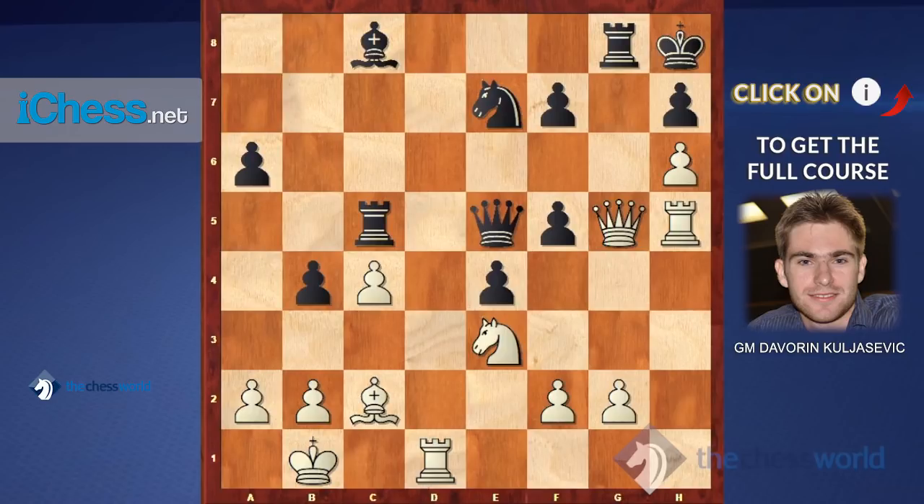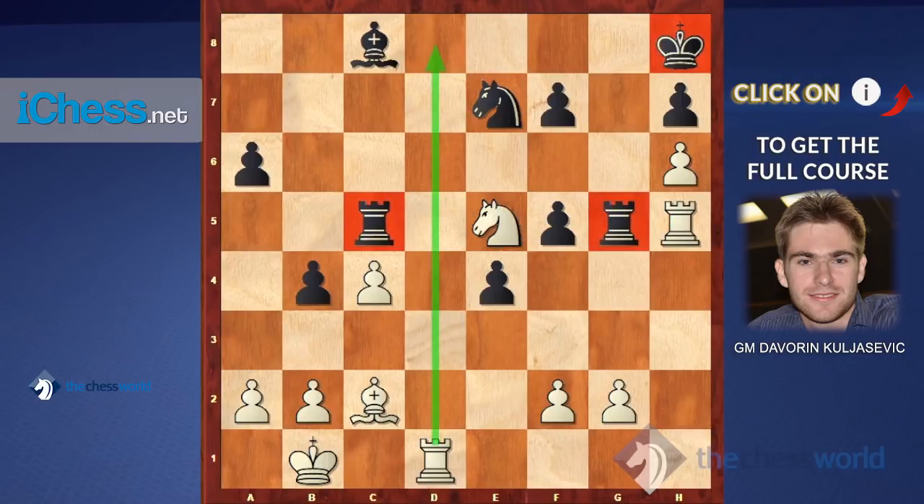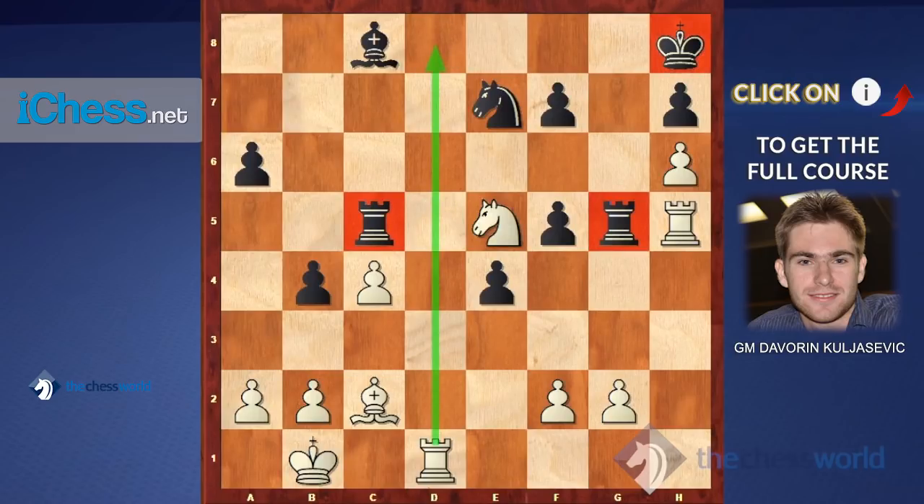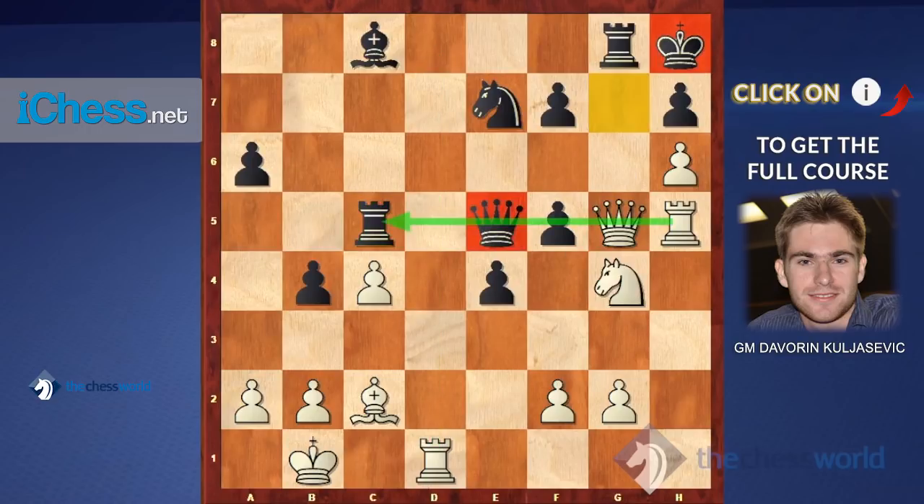The winning move is knight g4 — a counter-attack based on several factors. First, there is a pin along the fifth rank, so the knight can be taken but it leads to a lost position. If black captures the queen, we capture his queen and have a double threat — the rook on g5 and rook d8. A really nice point: after he takes the rook, there is checkmate with knight f7, which is why he can't take the rook on h5.